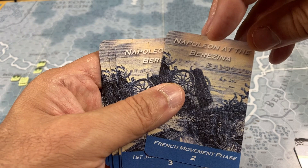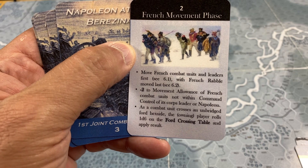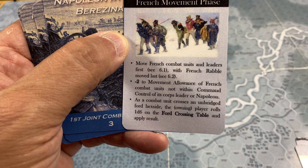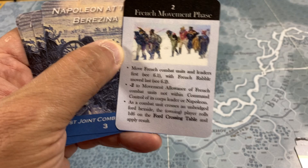Then comes the French movement phase. There's a penalty of minus two movement for units that are not within command control of their corps leader or Napoleon. You also have to roll on the ford crossing table, which can have nasty effects - crossing a ford in the middle of the Russian winter is not the safest thing in the world.